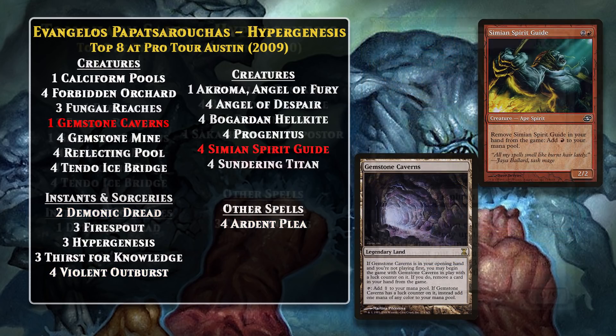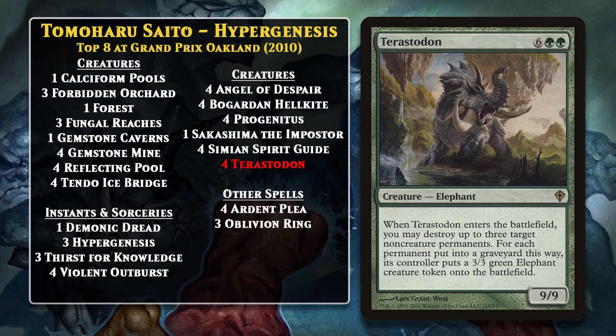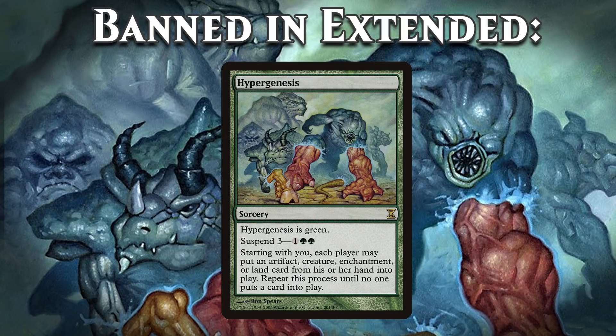In the following year, Tomoharu Saito piloted his Hypergenesis deck to a top-8 finish at Grand Prix Oakland. The deck is still entirely built around comboing off, though there are a few new inclusions in terms of the creatures that the deck cheats into play, with Terastodon the biggest new inclusion. It gave the deck another way to make sure to get rid of any problem permanents the opponent might manage to cheat into play, provided they weren't creatures. Ultimately, Hypergenesis decks were deemed too fast and too consistent for Extended — the fact that they could go off on turn 3 with regularity, and could even go off on turn 2 sometimes, was just too much for the format, and as a result, Hypergenesis got banned out of the format in June of 2010. While people have tried different versions of the deck in other formats like Legacy, it's never really managed to top-8 any significant events.